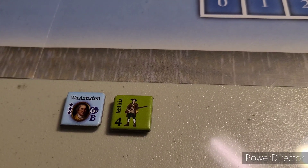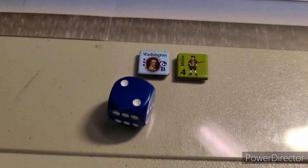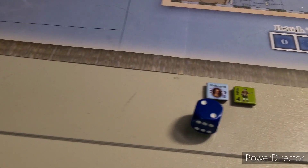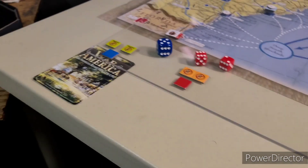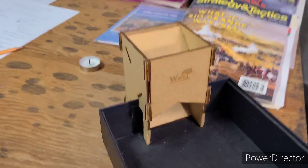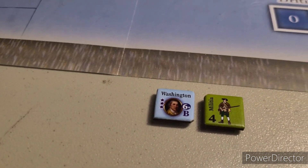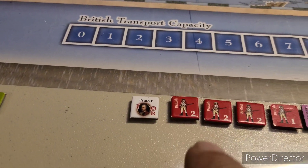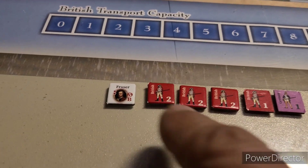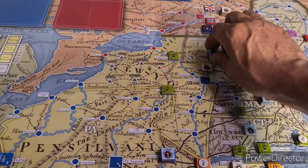We'll roll - see if Washington can get out of the fort. Fort stormed - we're rolling for Washington's escape route to see if he can get out. He's got an escape route if he has to retreat - looking for a six or less, pretty much a gimme. Washington's out of there! He can retreat one space, and the retreat can keep going until he's out of movement points.